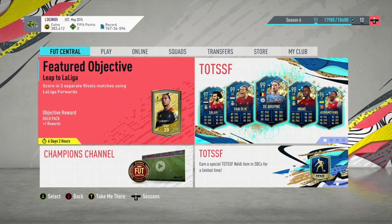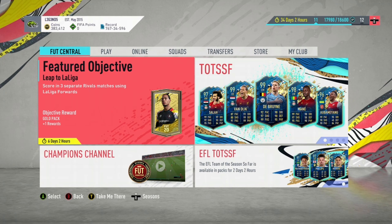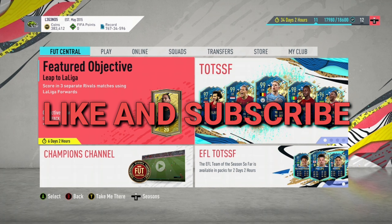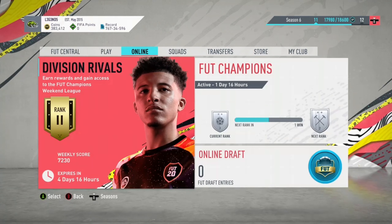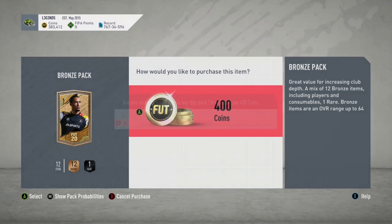What's up guys, Headkits here and I'm back with another video. Today's video I'll be showing you guys the most easiest way to make coins in FIFA Ultimate Team. If you do enjoy the video please like and subscribe. This method to make coins is the bronze pack method — this is probably one of the easiest ways to make coins in FIFA.